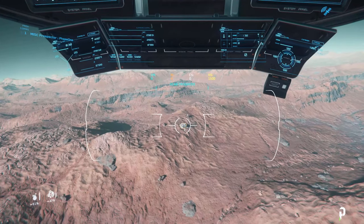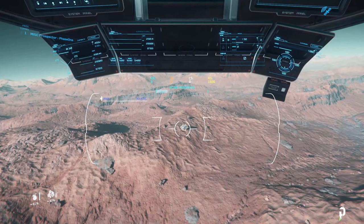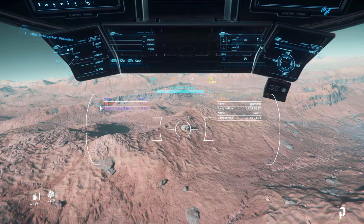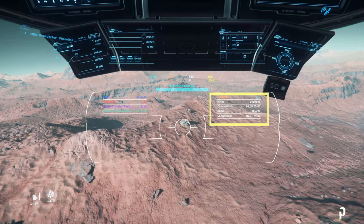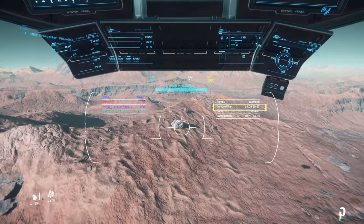Point your cursor at the rock and hold left click to scan it and reveal information about the rock. In the top corner you'll find the rock's composition details. For example, the rock here contains diamonds and quartz, with at least 14% of its composition being diamonds.